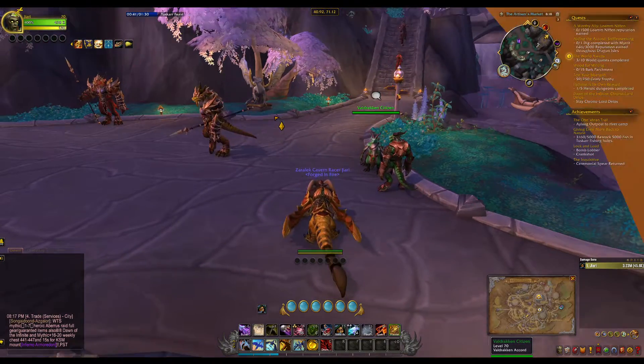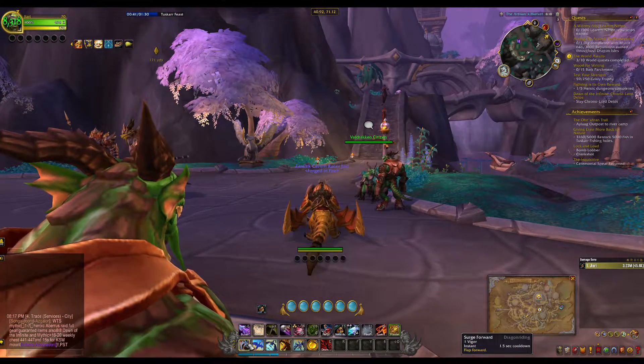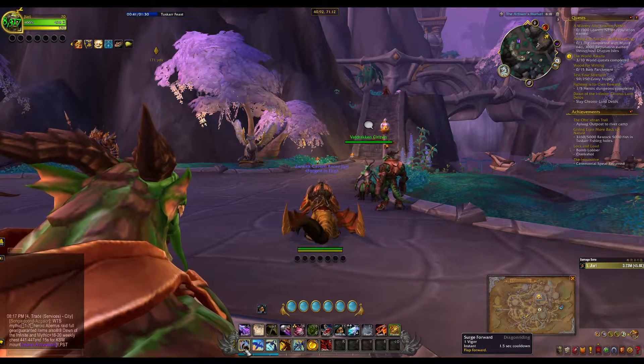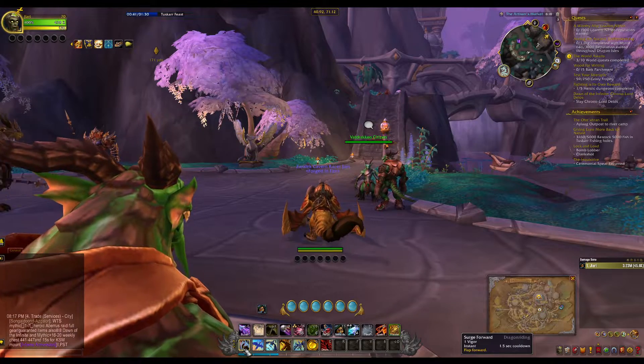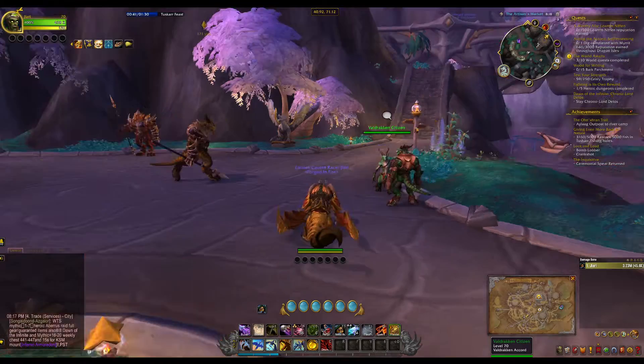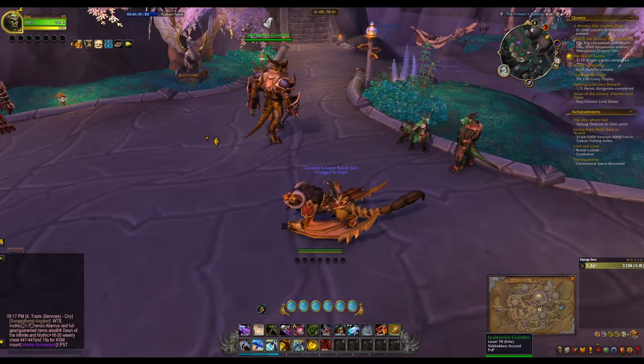Your basic abilities that you're going to need for this are your surge forward and your skyward ascent. Surge forward will kick you forward at speed and make you go really fast. Skyward ascent will make you go upward for a little while.